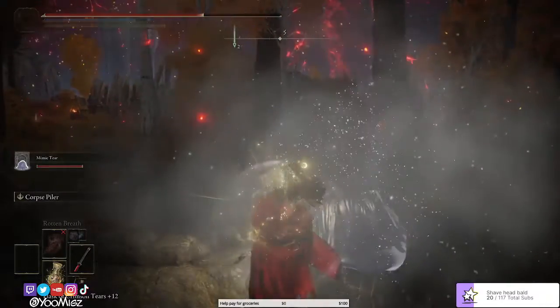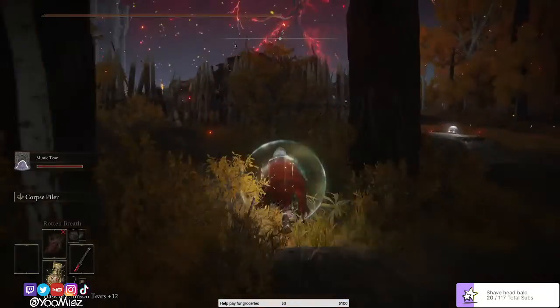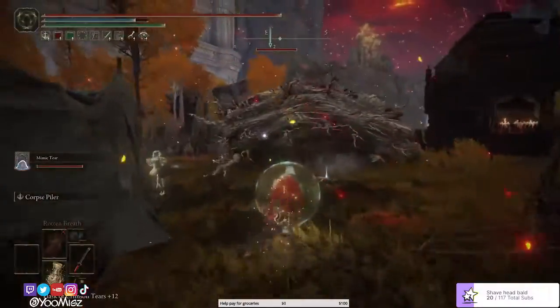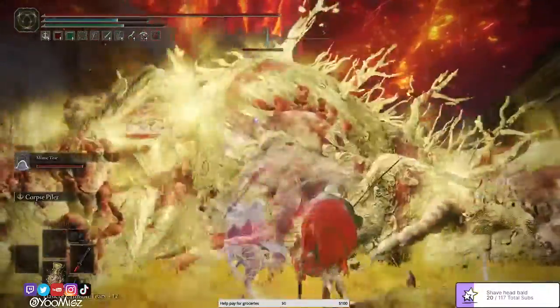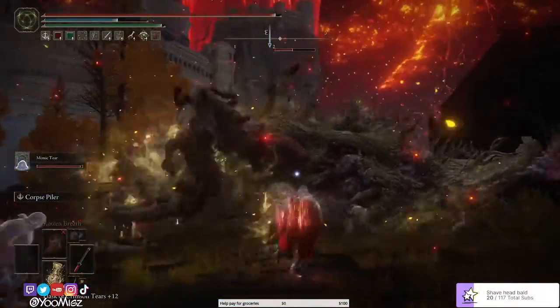I still like to use the Mimic Tear — he still does a lot of damage, though he doesn't heal that much. You can see the amount of damage I do with one combo: 7,400 damage with one combo using Rivers of Blood. That's how much damage it does — really good, really OP.